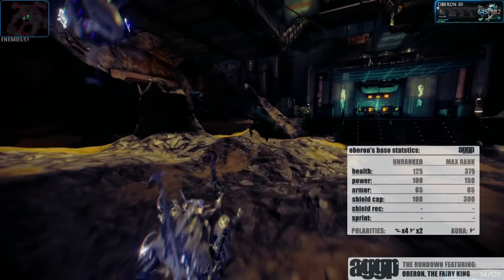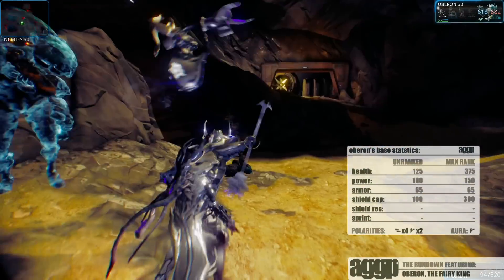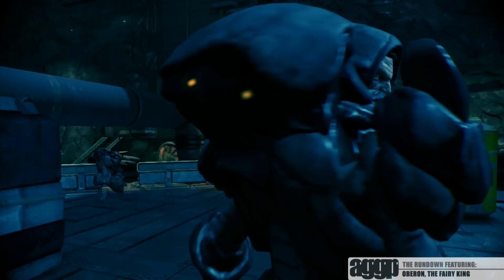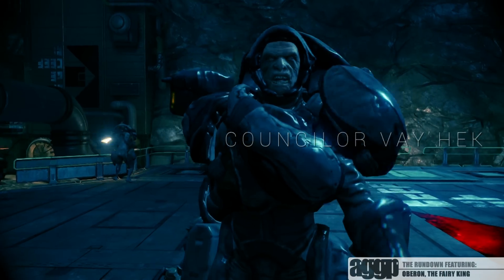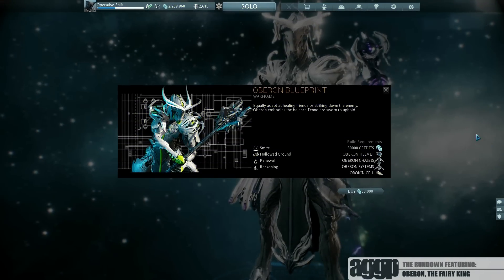Oberon is what they're referring to as the Paladin Frame, and I can personally attest that his strong mix of stats, utility, and offense make him one solid addition to the Warframe roster. His parts are dropped by Counselor Vahek in the Everest Assassination Mission on Earth, while his blueprints are available on the market for 30,000 credits.